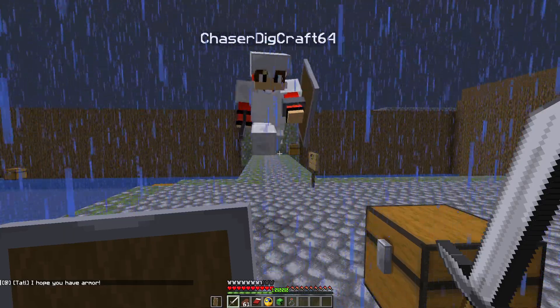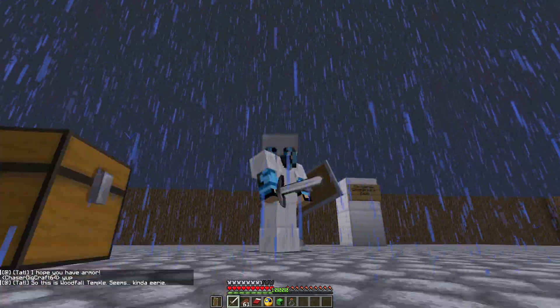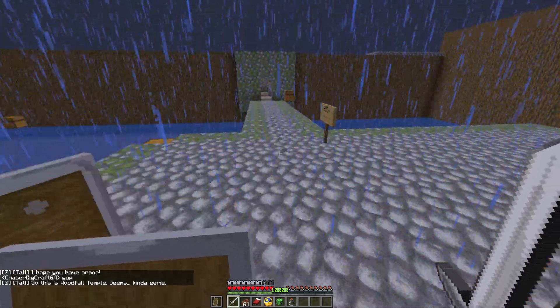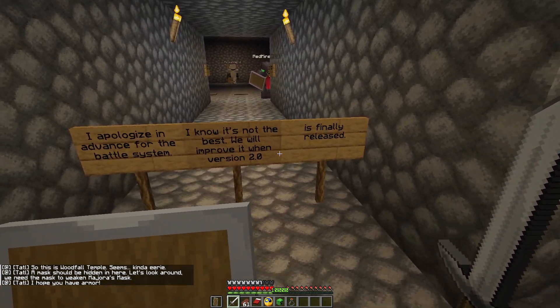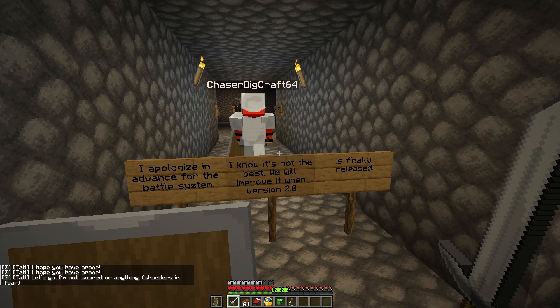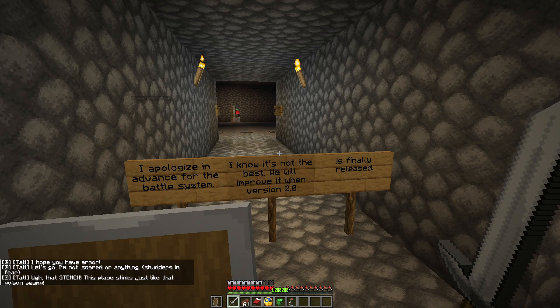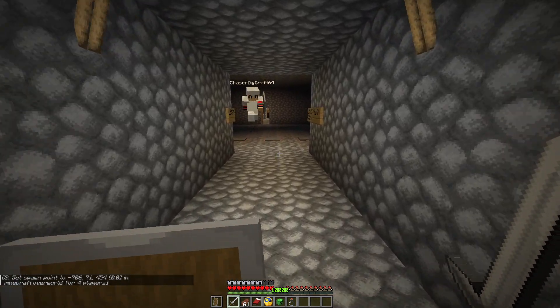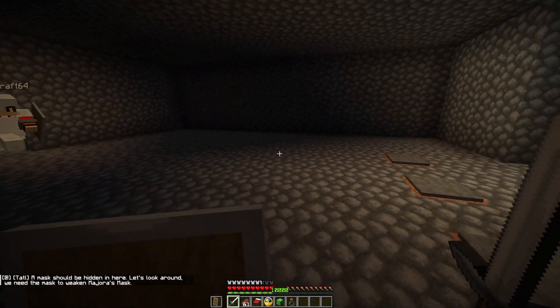All right, you guys ready to take on Woodfall Temple? I hope you have armor — which I do, I have armor. This Woodfall Temple seems kind of eerie. A mask should be hidden in here; let's look around. We need the mask to weaken Majora's Mask. I apologize in advance for the battle system — I know it's not the best. We will improve it when version 2.0 is finally released. Dungeon number one, Woodfall Temple.